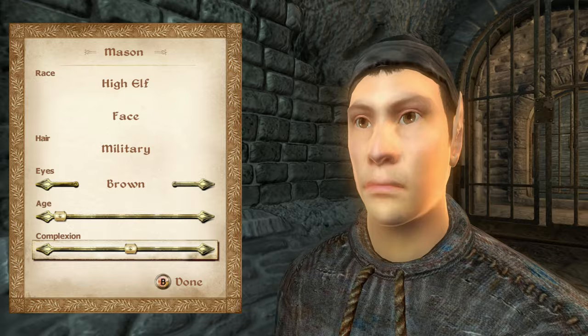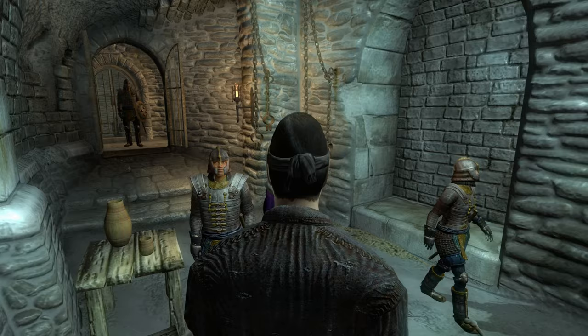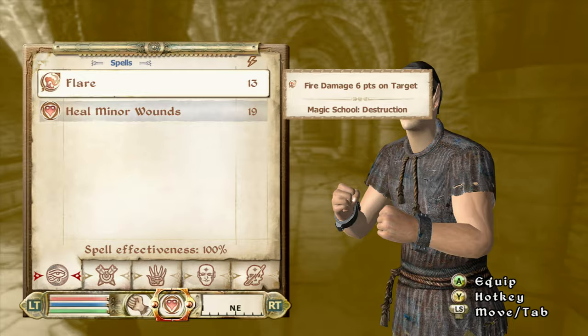The first thing you want to do is try to make a character that doesn't look completely messed up — it might take you a little bit of effort and some time, but you can get it done and then you can be immersed. I'm a High Elf so I have fire and health always hotkeyed.